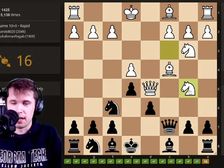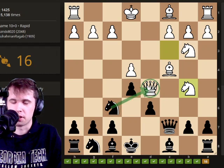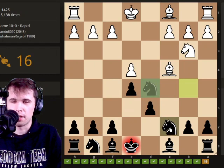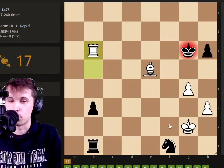Knight b5, attacking our queen. Now we want to move the queen out of harm's way, but where should we put it? Let's think about this — we're also counterattacking his queen. I wasn't even thinking about that at first. But this is actually an important point. When we capture his queen, we're going to be protecting the queen. So we just simply capture the queen, and we picked up the knight as interest on the deal.